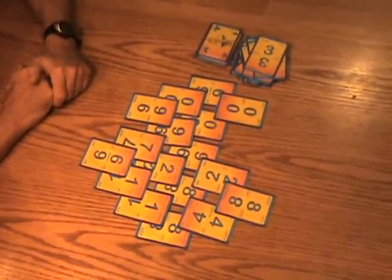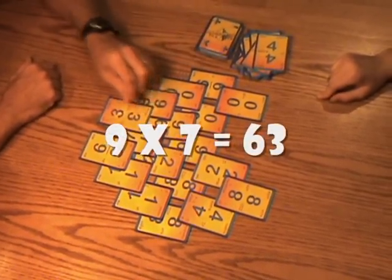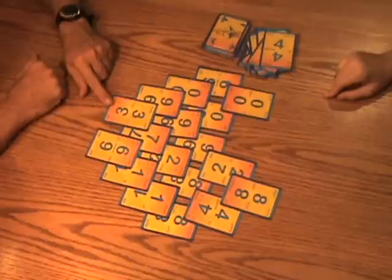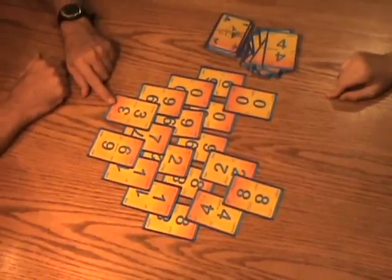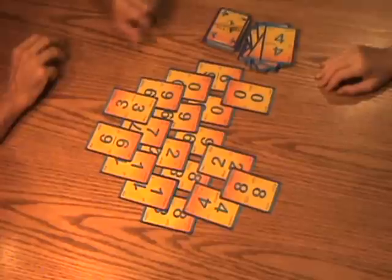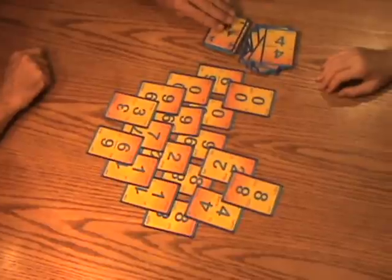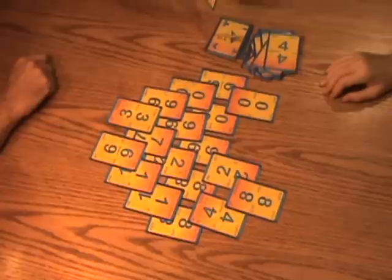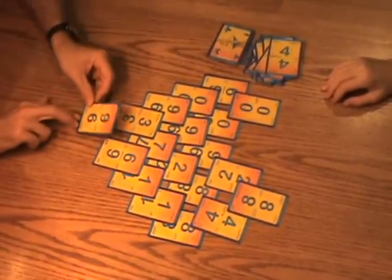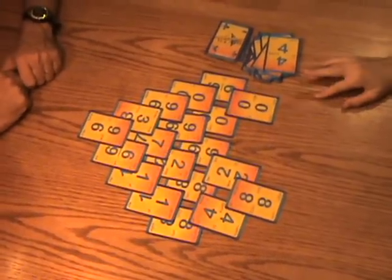I found a nine! So I'll play zero plus nine equals nine, and now nine times seven is 63. Nine minus seven is two, but I don't have a two — I have a three. So nine times seven is 63. Now I have a six and a three here, so I'm looking for: six plus three equals nine, six minus three equals three, six divided by three equals two, six times three equals 18. I drew a nine, but now I do have a play for a nine — six plus three equals nine. And now I've finished my side of the pyramid, which means the game is over and I've won!